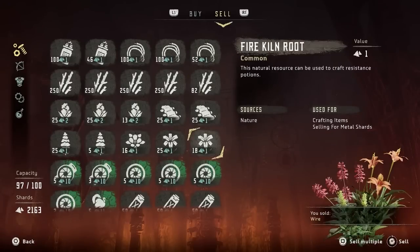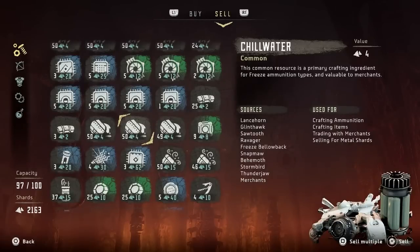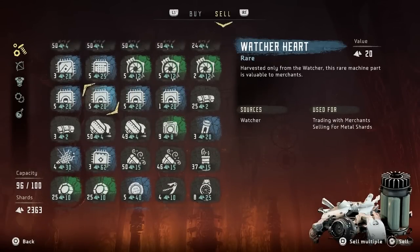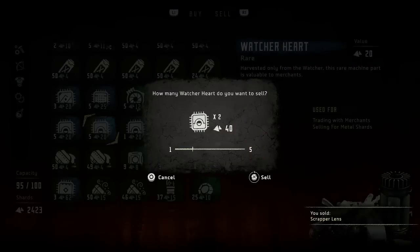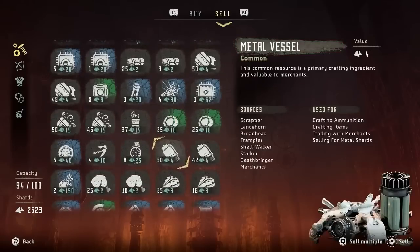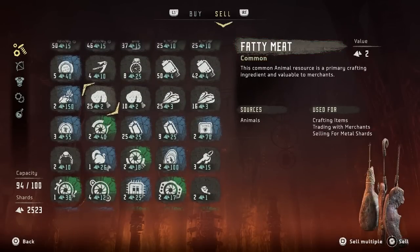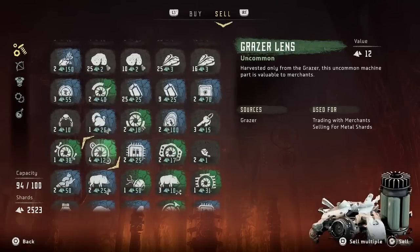I've got a bunch of spare things, but is any of it like useful or not or whatever? Okay, so chill water — how much chill water can you have? I thought we maxed out at 100, but it looks like it's more like 150. Oh, that's nice. Is there anything else we're high on? We got Watcher hearts, Scrapper lenses — sell a couple of them, we haven't seemed to need them. I've got a shit ton of blaze, but I kind of run through that a little bit faster so I'll probably hold on to it.